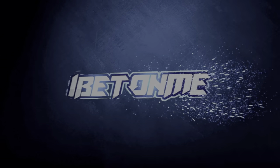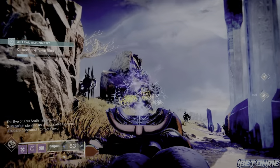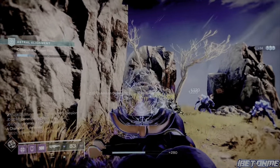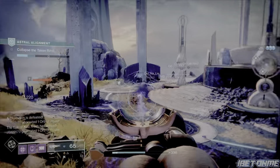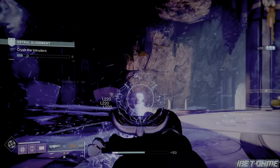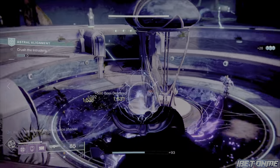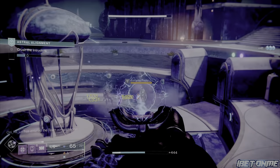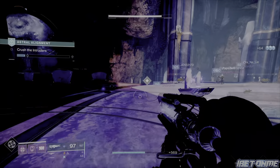Hey, what's up superstars, it's your boy Bet On Me with some more Destiny 2 content. In this video I'm gonna give you guys a quick easy one-minute guide on how to get the Agar's Scepter exotic catalyst and how to masterwork that catalyst, because it just became available in Destiny 2 Season of the Lost. If you guys like great Destiny 2 how-to videos, weapon reviews, and god roll guides, do me a favor and like this video, hit that sub and the notification bell.